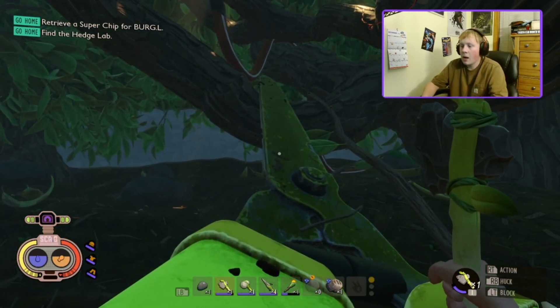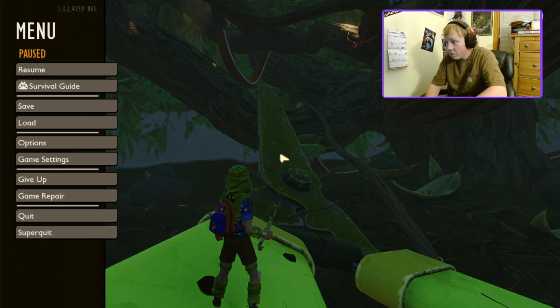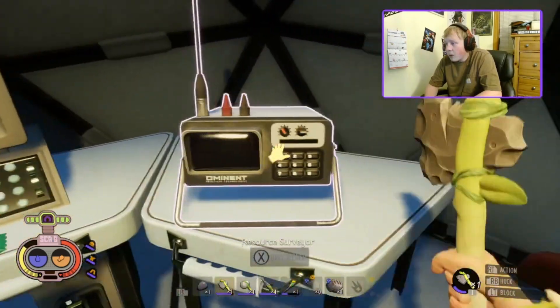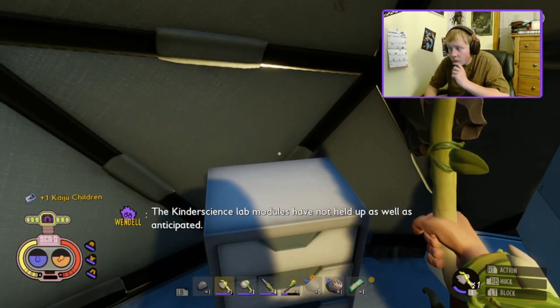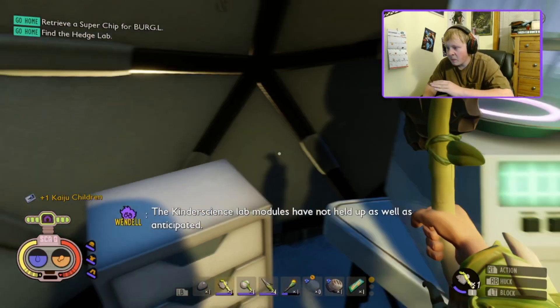It auto-saved for me, how lovely. The field station — I go, made it! Ooh, this place looks good, I'm gonna nab that. The Kinder Science Lab modules have not held up so well. The part you missed: he uses Kinder Science Lab modules to build all this stuff, from his old company that he worked for — I thought I'd add that because you missed it from the last part due to the audio missing. So now we'll continue as well as anticipated.